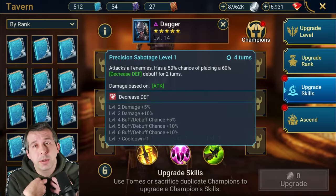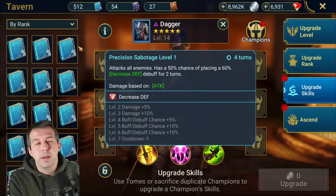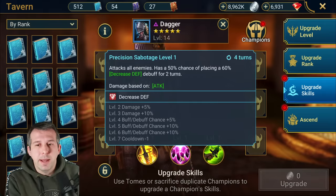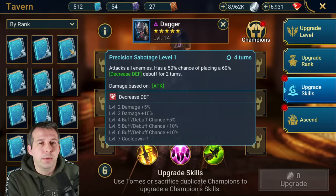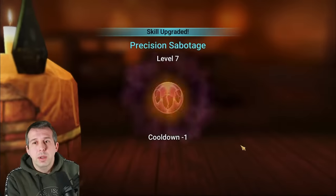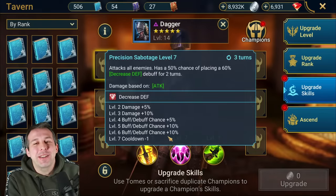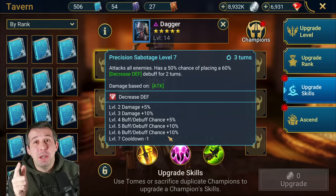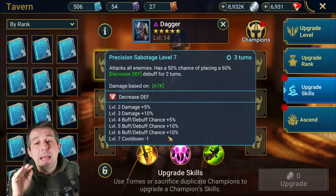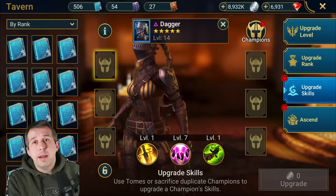I can't choose where the books go — I wish I could. For a new player you don't have a billion books, so I know I'm going to need at least six books to get the decreased defense improvement. I'll throw six books in and we're going to see where they go. The books have all gone into my A2 — for you, if you're booking Dagger right now, you probably stop there. That is the single main reason you play with Dagger: decreased defense.